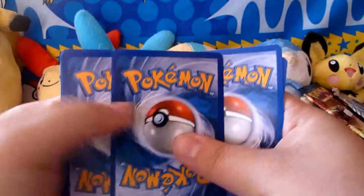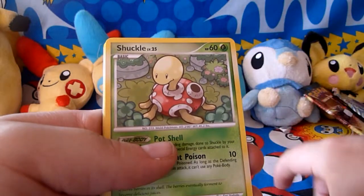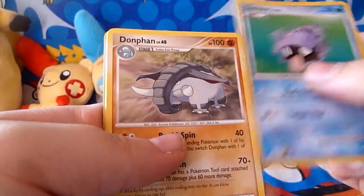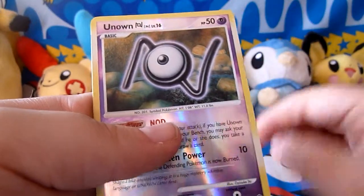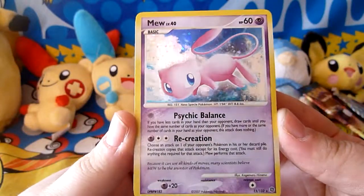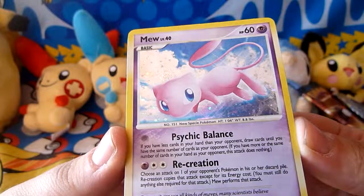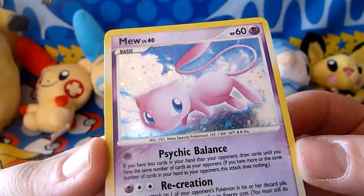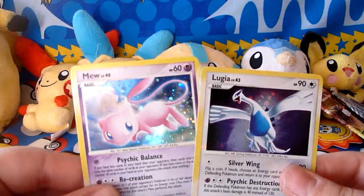Let's see what we have in this packet. Another Clefairy — very cute — a Shuckle, Growlithe, Shuppet, Shellder, Donphan, Venomoth, Nidorino, an Unown End Reverse which is an uncommon, and a Mew holo. Wow, three holos in a row! And that card is so adorable. That's really good luck. And two legendary Pokémon — that's awesome.